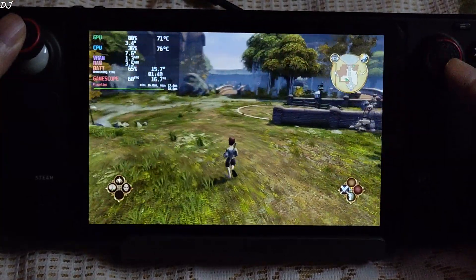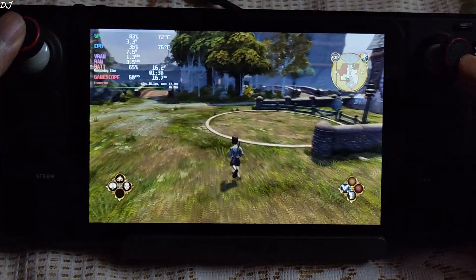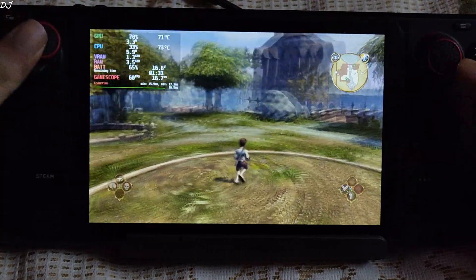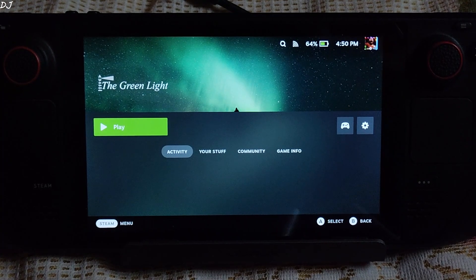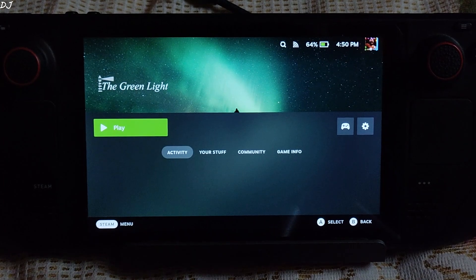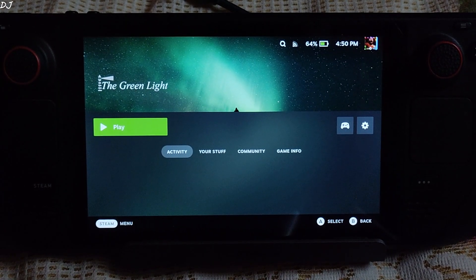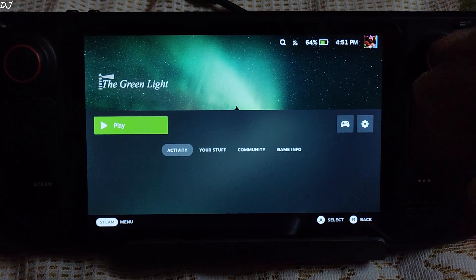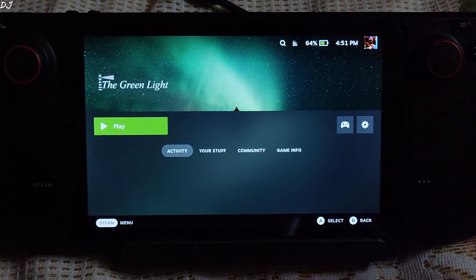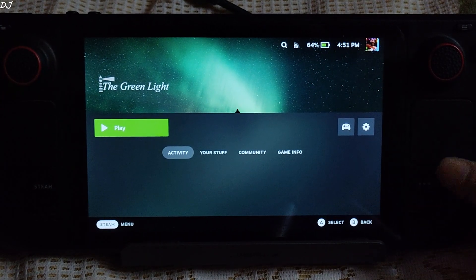Now I'll be running the Xbox 360 version of Fable Part 2. You need a Game Pass Ultimate subscription to use xCloud. As of now, this service is not available in my country, India. So I use Proton VPN to start the stream, and once the stream starts I disconnect from the VPN. For Fable Part 2, I'll be connecting to the Netherlands region instead of Japan, because with the Japan region Fable Part 2 automatically sets the language to Japanese.